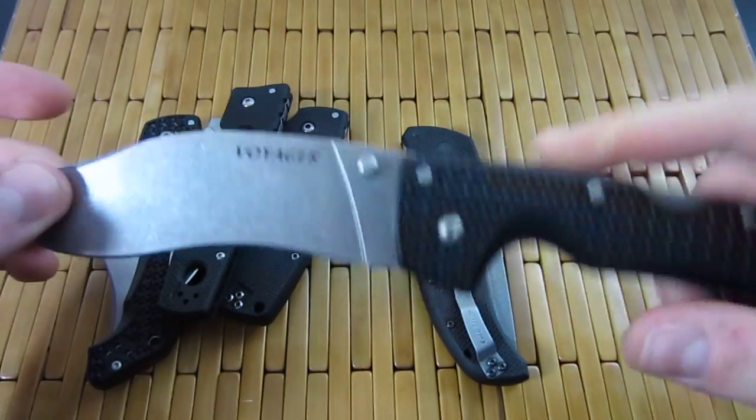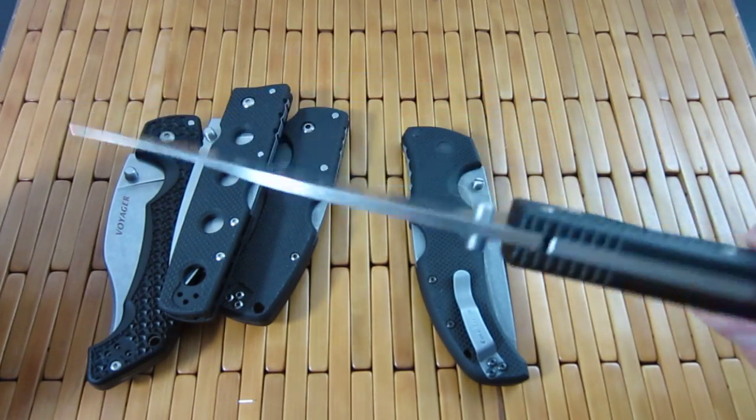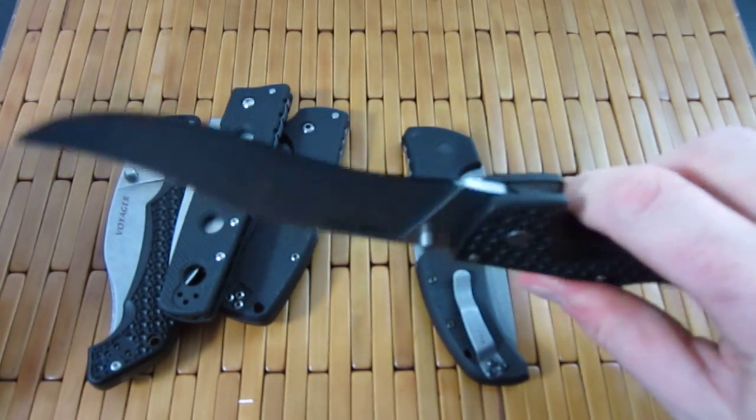Another XL — the Vacaro. What a wicked blade shape right there. This thing is gnarly.